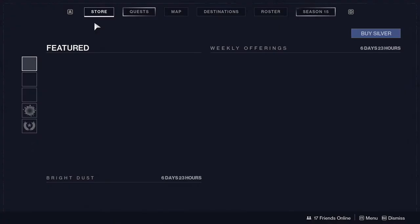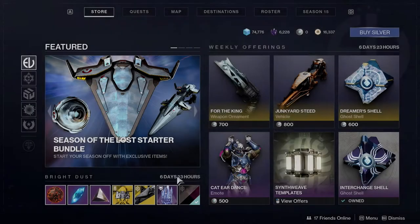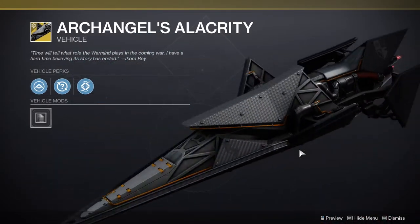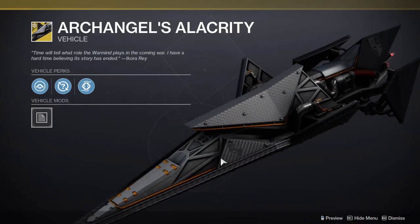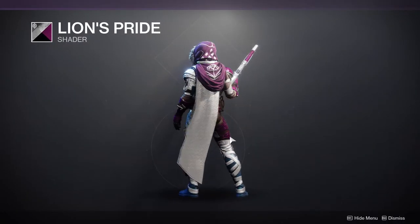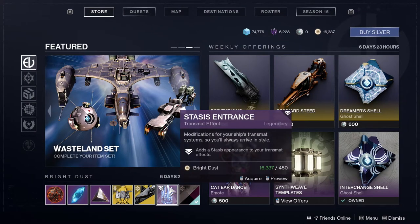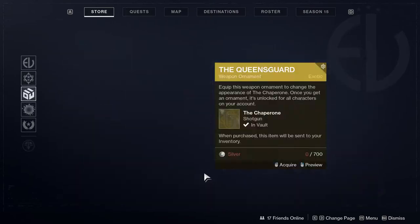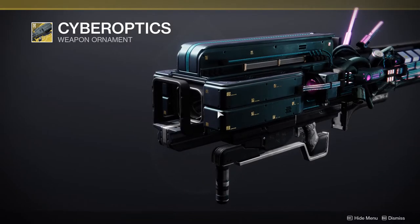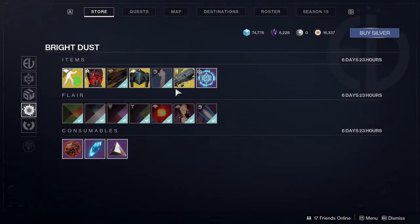Let's go look at what Eververse is selling. She's selling the Firebreak Warden ship, which looks pretty rough. There's also the Archangel's Lack, which I think looks pretty cool, especially if you're going for a Warmind look. Then Lion's Pride, the new shader for this week — I already got it and it looks really cool. There's also the Stasis entrance emote if you want it. For the Lost Projection, you're getting Cyber Optics — I might actually get this since it's a Season of the Splicer one and it looks really cool.